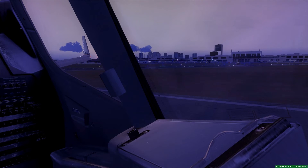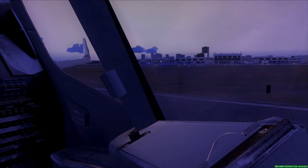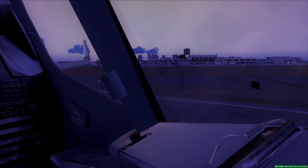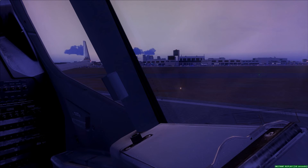Runway 9R, push for takeoff. Takeoff runway 9, United 1670. 1175, picture of Charlie, Boston Tower, runway 9R, line up and wait. Runway 9R, line up and wait. Runway 4 right, push for takeoff.